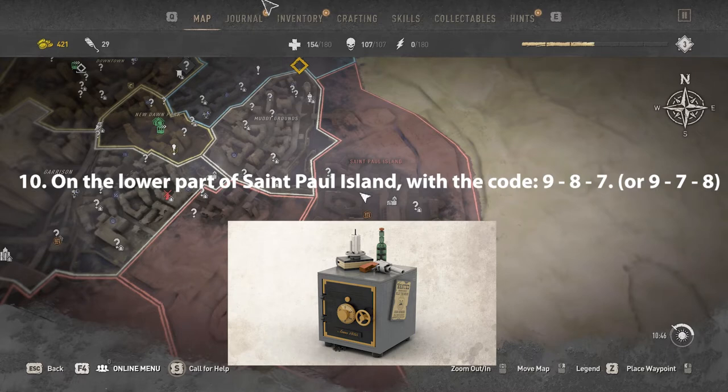On the lower part of St. Power Island, the safe code is 987 or 978.